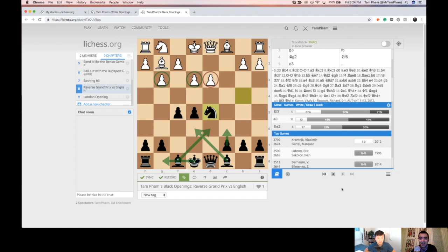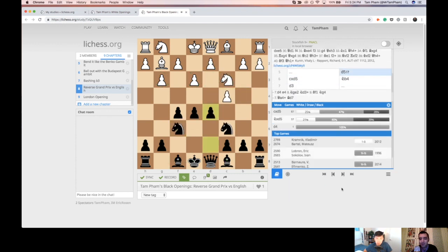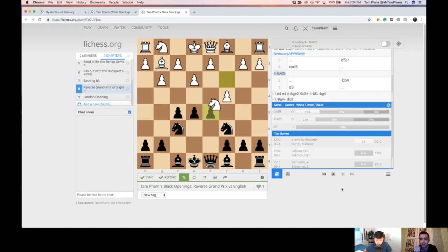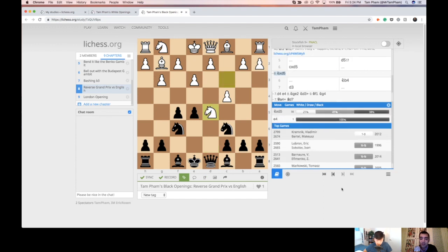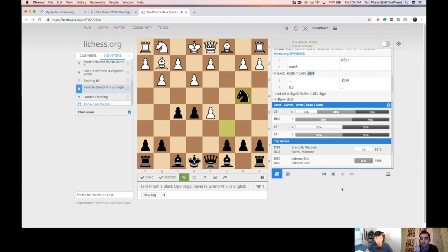I would run into many cases where White would take on D5 — not with a pawn, but with a Knight. You can see this is quite high scoring for Black, because Black is essentially going to use the same idea. Whenever White takes back, you're going to play Knight B4 next and win it back. If C takes D5, Knight B4 — again, the whole point is accessing the D3 square.